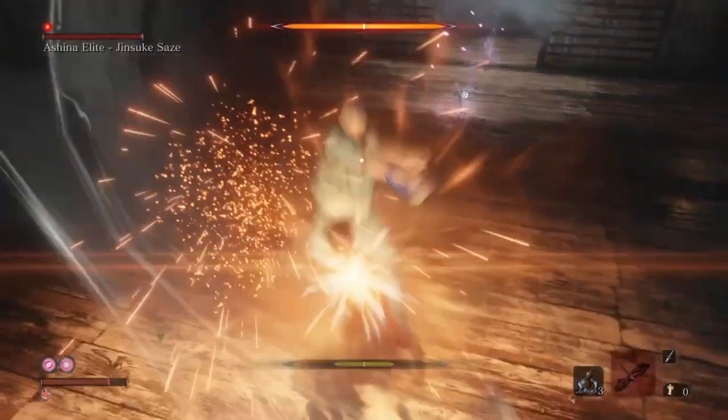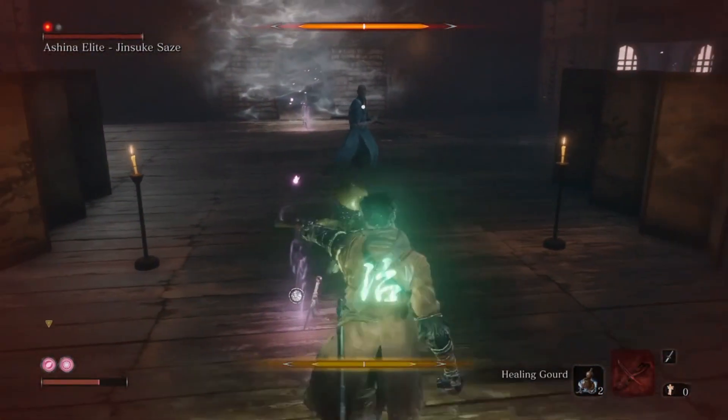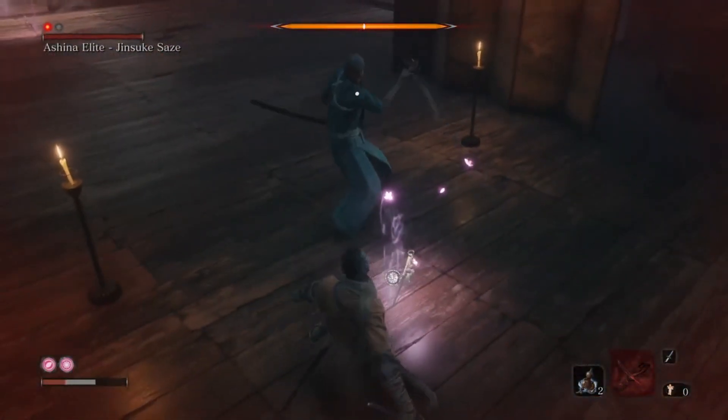For the second half of this fight, you're basically going to be repeating the same pattern until his posture bar goes all the way out, and you'll be able to hit that final blow, as you see right here as well.